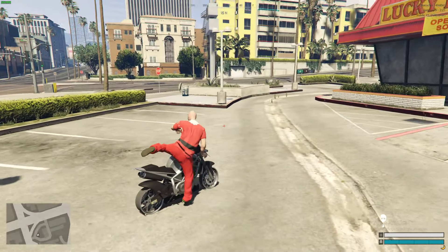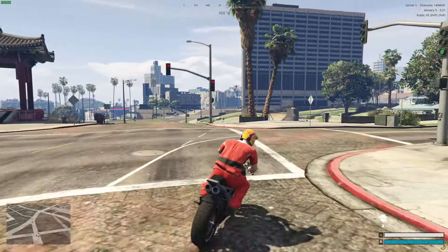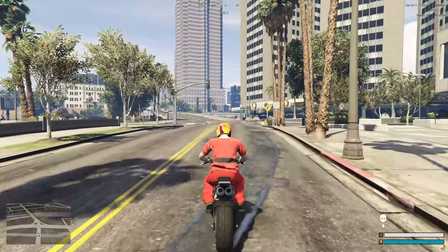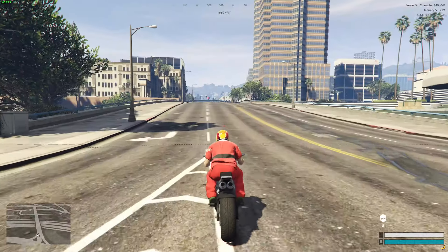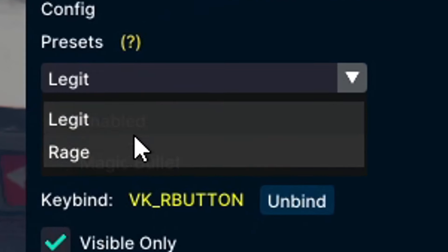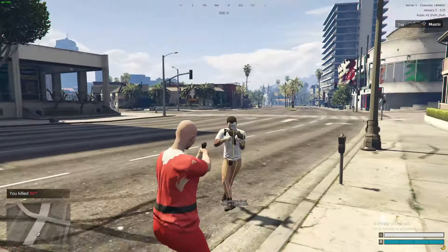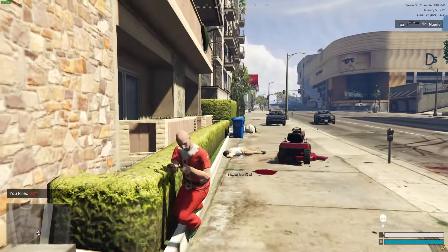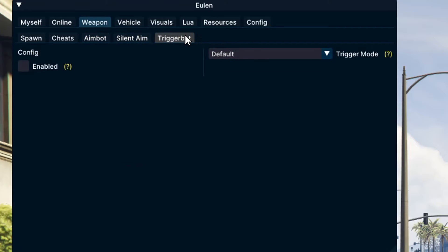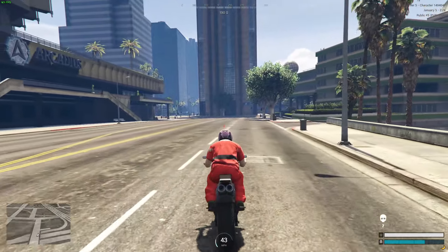This is definitely new because I've never seen it. Legit aimbot literally just follows the person, but on rage mode it just sticks right on them — no keybind needed, it just locks on. Yulin stepped it up with the aimbot, I'm not gonna lie. You've also got silent aim and trigger bot. Yulin's actually a really good menu, it does still work in servers and they have their own spoofer so if you get banned you can just unban yourself.